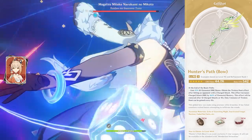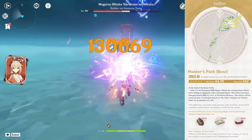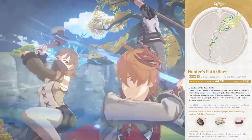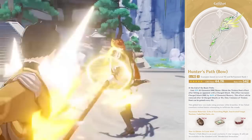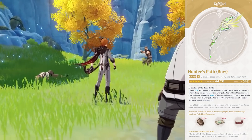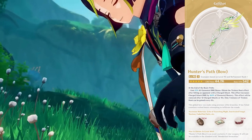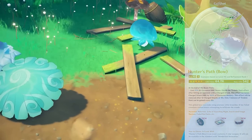Hunter's Path will also be quite strong on Yoimiya, although not as strong as her best in slot — Thundering Pulse still has quite the edge. But in terms of Yoimiya's second-best options — Polar Star, Aqua Simulacra, and Skyward Harp — Hunter's Path is competitive and should sit somewhere in between these three. Outside of those two characters, you can expect the weapon to be quite good on Childe, especially with his newfound emphasis in Bloom teams, though I wouldn't say it's better than Polar Star on him. In general, Hunter's Path is going to be quite versatile for every DPS bow user as a massive stat stick, much like Jade Cutter works on any sword user, and if you enjoy any of these characters, it's not a bad bow to pull for.